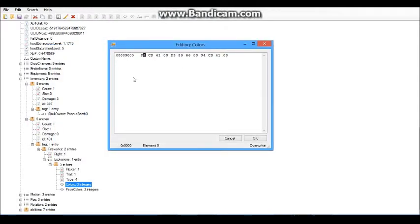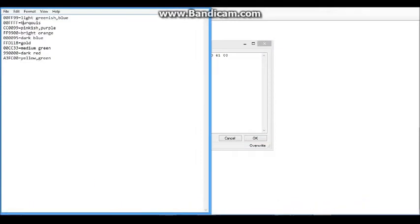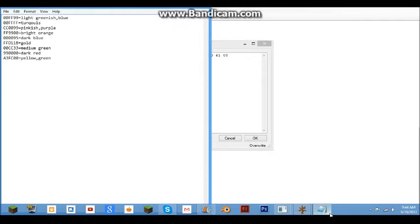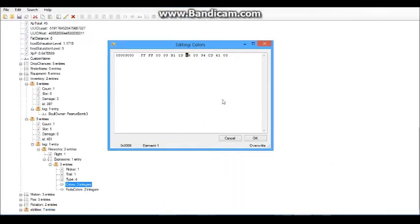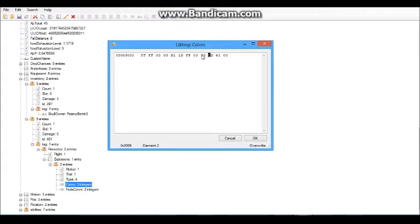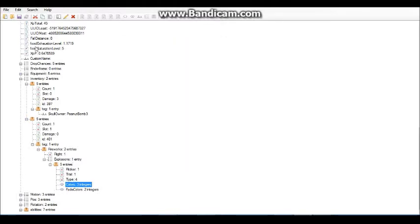For turquoise it's FF FF 00, then skip to the next one. I'm going to do gold: B1 1D, B1 1D. Then FF FF again. And then dark red: 00 00 00 FF. Just click OK. You can do the same with fade colors but I'm not going to. Just click Save.